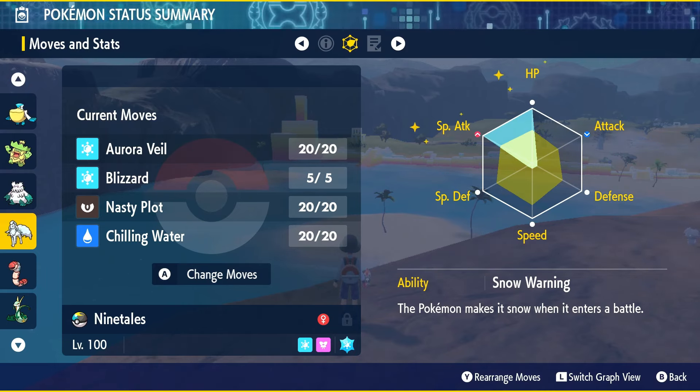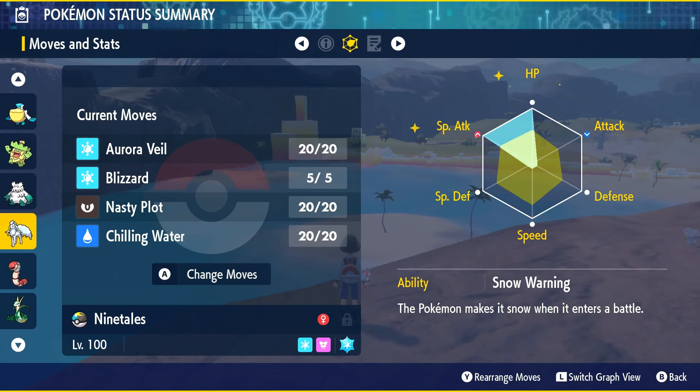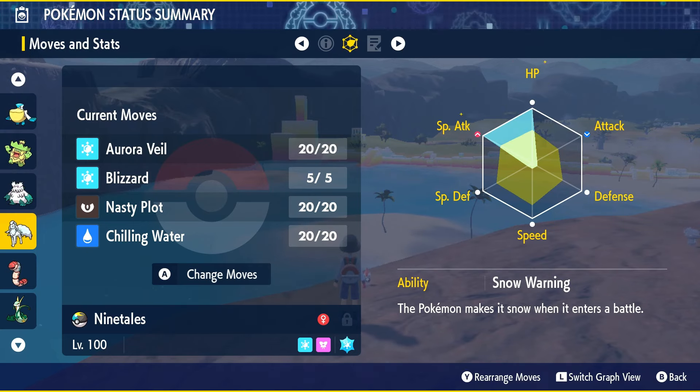I'd heavily recommend leading with a couple of Chilling Waters before anything, just in case Torterra — even behind Aurora Veil — can hit pretty hard. So go for a few Chilling Waters first so it starts to deal less damage, your team takes less damage, and then set up Nasty Plot if you want before going for those Blizzards. You should have plenty of time — Aurora Veil lasts eight turns because of Light Clay, as opposed to the standard five.